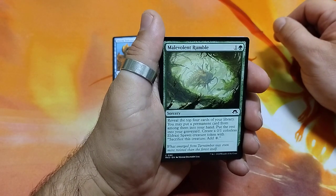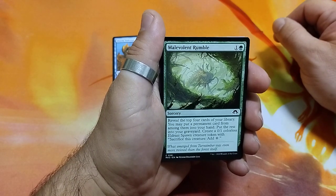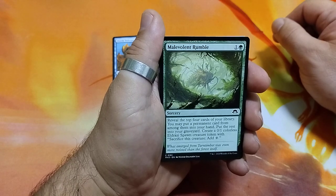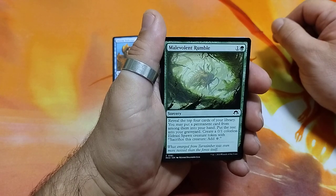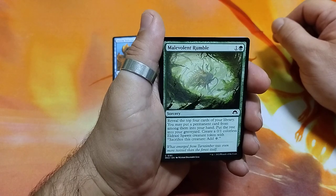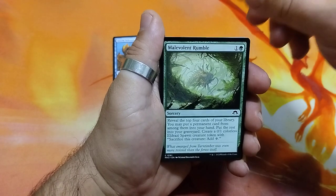Malevolent Rumble, 2 drops. Reveal the top 4 cards of your library. You may put a permanent card from among them into your hand. Put the rest into your graveyard. Create a 0/1 colorless Eldrazi spawn creature token with sacrifice this creature to add a colorless mana.